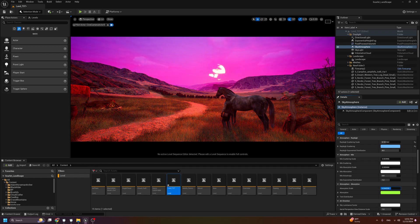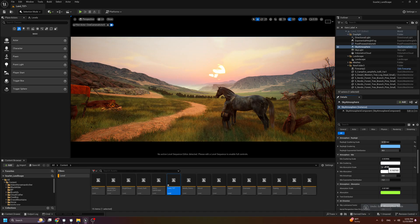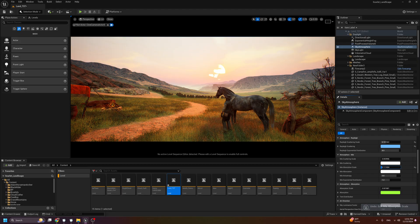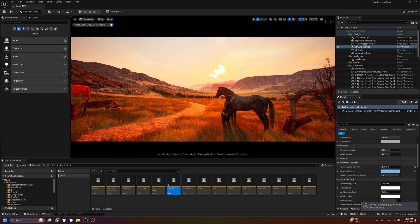If you change the Absorbing Scale you will get a different mood. So by changing the absorbing scale, we can get a mood like sunset or sunrise. I'll keep it like this for now — there's nothing more we can do here. Now we have this mood — it's close to the reference.